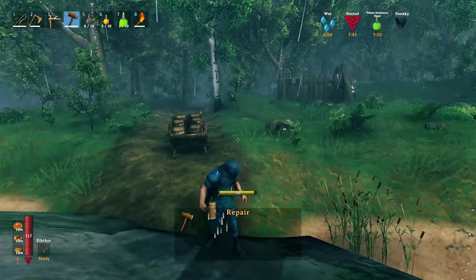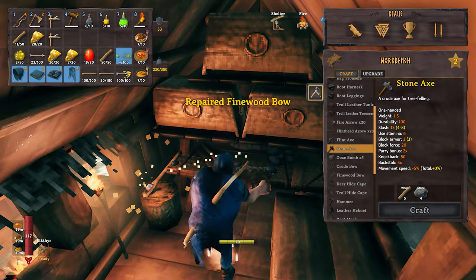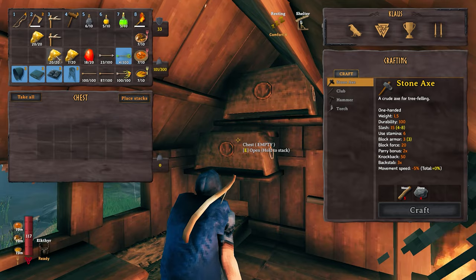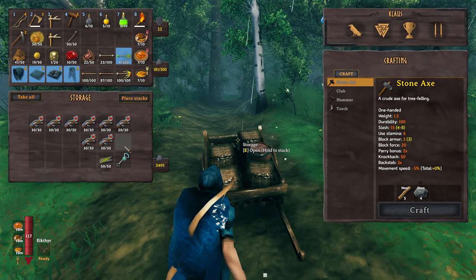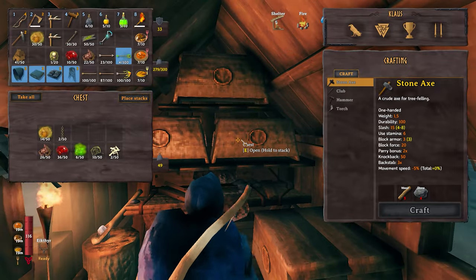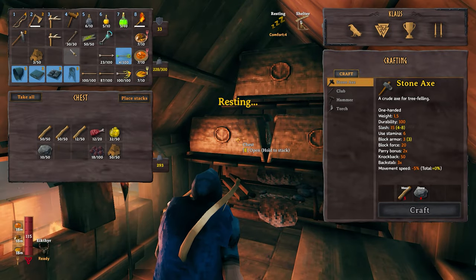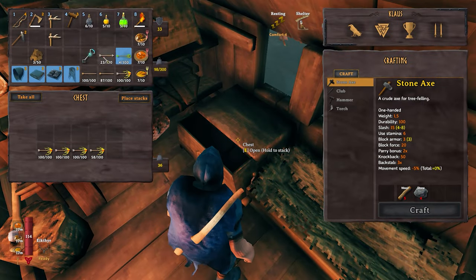Back at base I needed to sort a lot of stuff — items were everywhere, a total mess. The key issue: I can only bring home about four stacks of iron ore (120 ore) at a time because I have to carry the rest of my supplies. No teleportation means I need to bring resources manually every single trip. That's the only way to get them home.